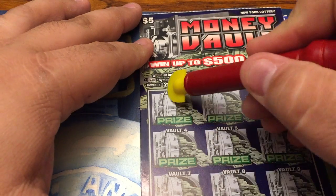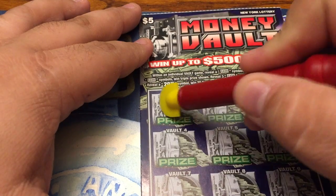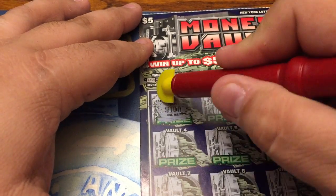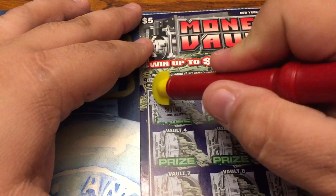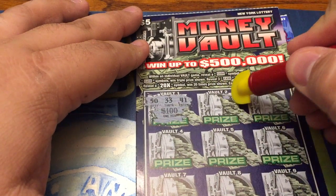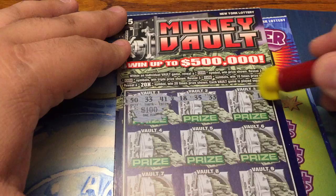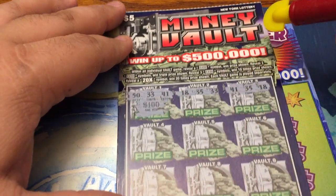Let's start up in vault number one. We've got 33, 100, 50, 33, and 41 — so I'm looking for the word cash in one of those spots. Vault two: 33, 35, 18. Come on, word cash. Vault three: 18, 35, 41. No luck.